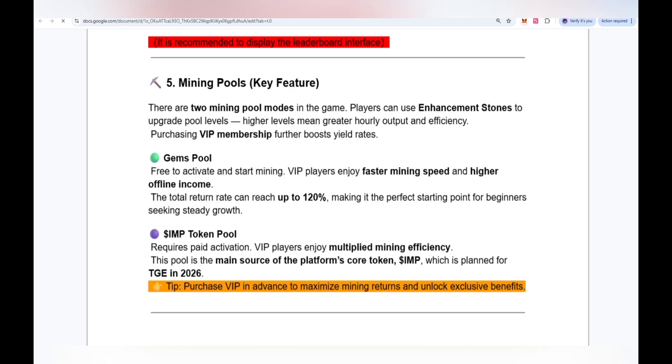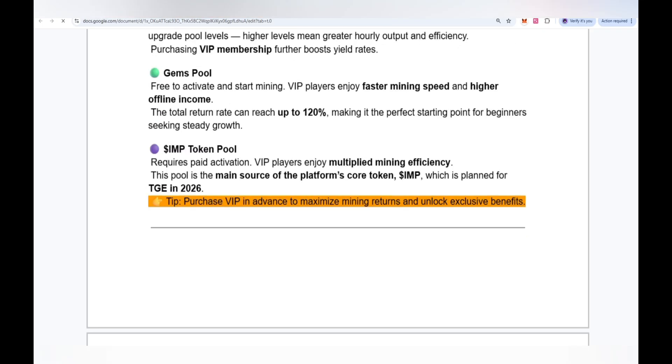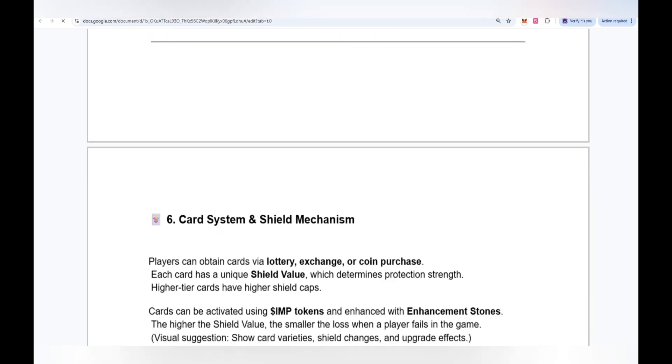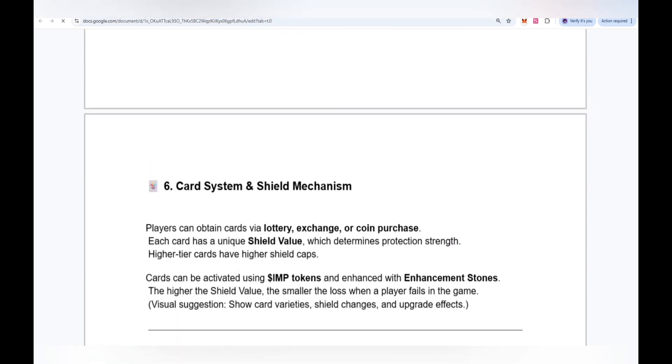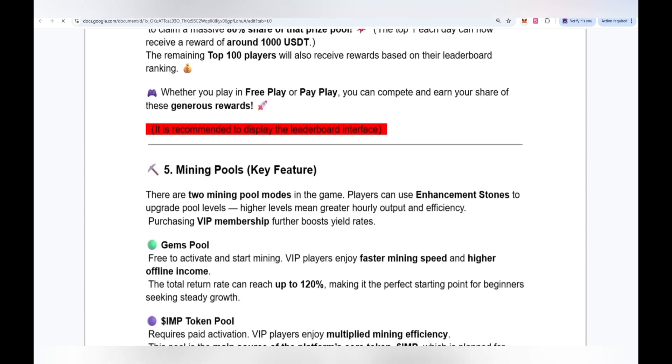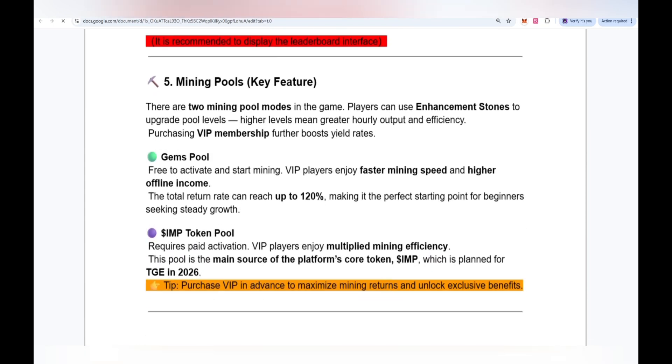You can start earning gems and IMP tokens — the token generation event (TGE) is planned for 2026. You can join and get all the details about the system. Links will be provided in the video description. This video contains educational content only — we are not your financial advisor. Please do your proper research before making any move. See you in the next video — take care and goodbye.